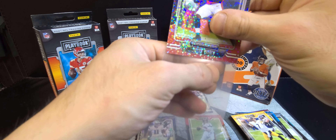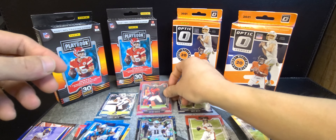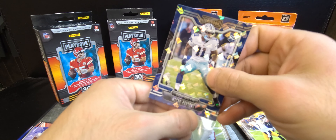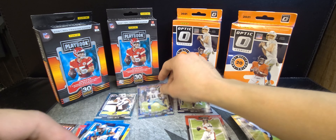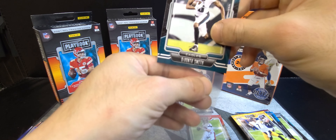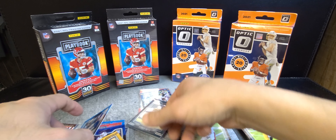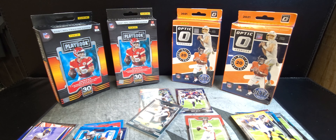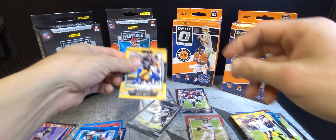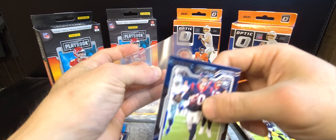Getting some cards sleeved up — Jalen Darden sparkle parallel, first sparkle I've gotten on a rookie card so far. Haven't seen this one and it's nice, I like it. Devonta sleeved up too. Had a Najee back here on the purple as well, and finally a rookie quarterback out of this box.